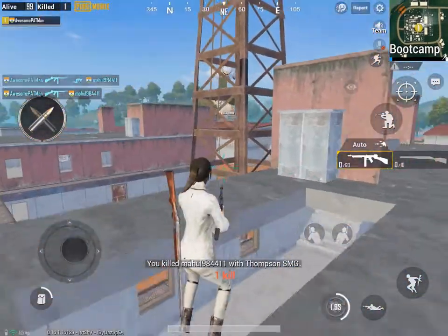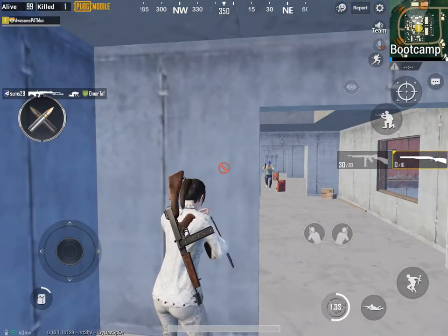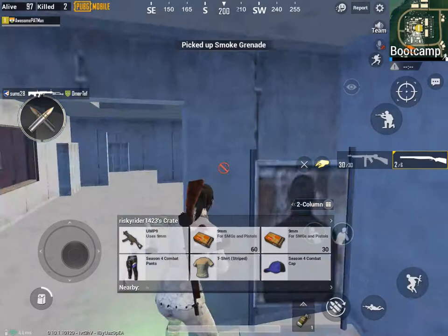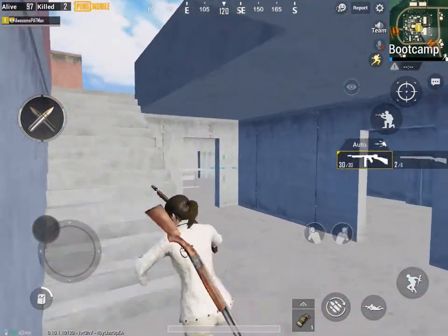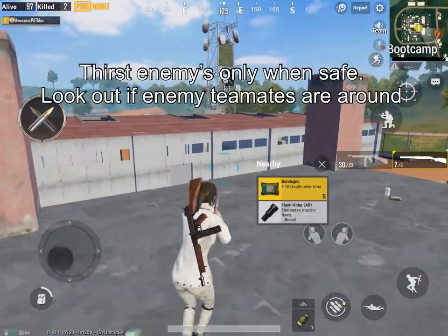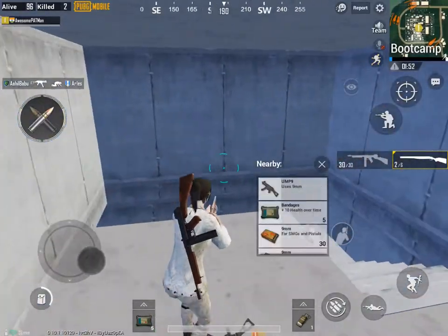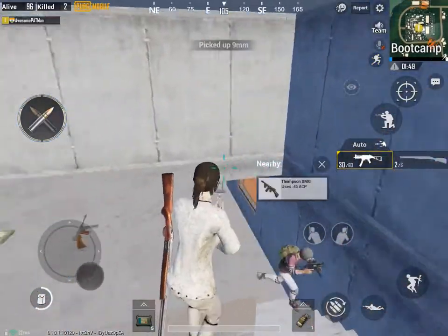They were lagging all over the place so I couldn't use the Thompson, so I just tried shotgunning them. A tip here: when you're going solo vs duos or solo vs squads, or you're the last one alive, when you knock out an enemy you might as well just straight-up kill them if you get the opportunity — obviously if you're safe enough. If there are teammates right there, don't go for the kill; go for the teammate knock. Because if they kill you, you don't get knocked out so they can't touch you.